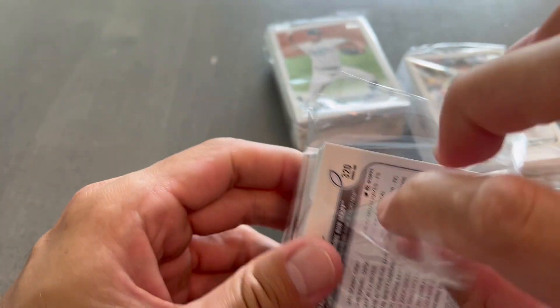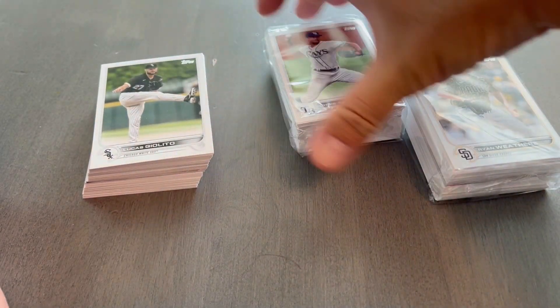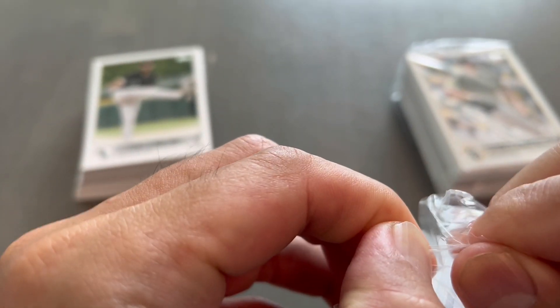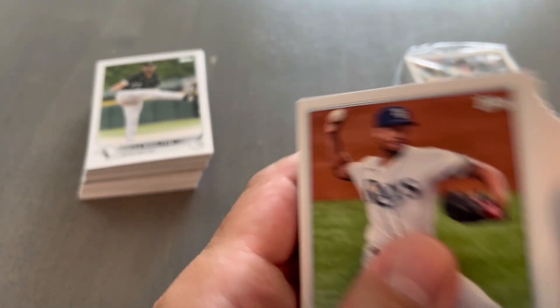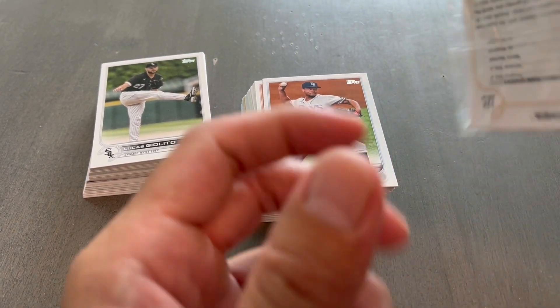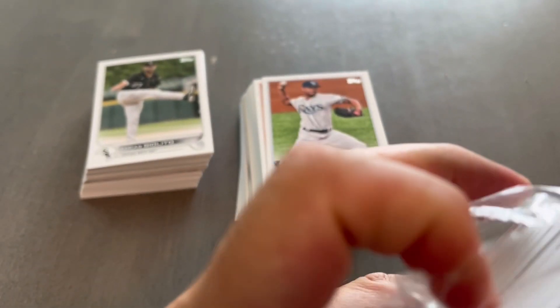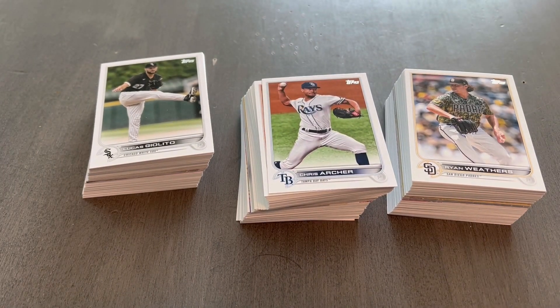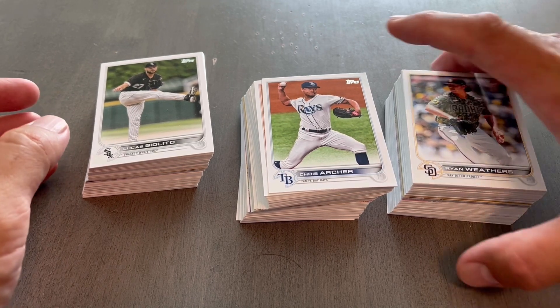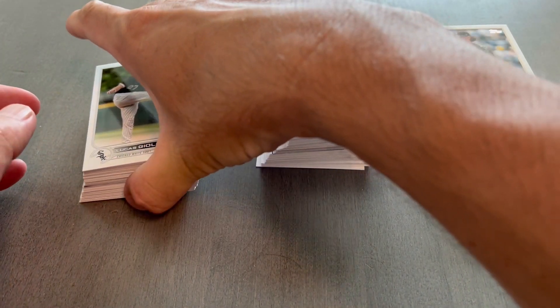In the last Topps set-building video, I pulled the Wander Franco — and was that Vladdy? On the checklist it said Wander, so I thought it would be another Wander, but it was Vladdy and Franco together on the card. Of all the players I usually pull, I'm missing Joey Votto and I'm missing Aaron Judge. Wish me luck! We'll go same format, bottom half first.